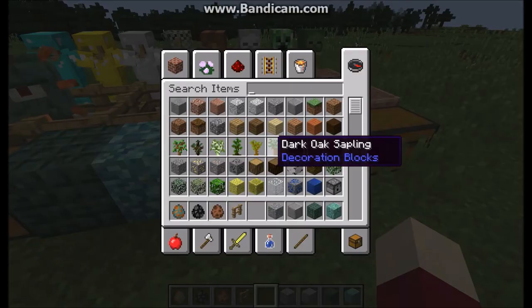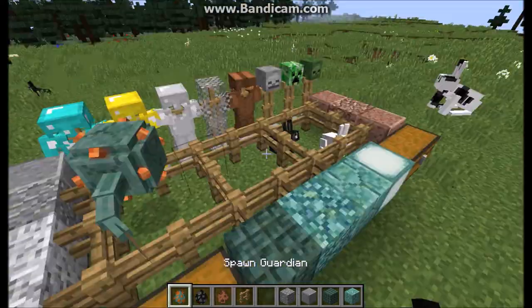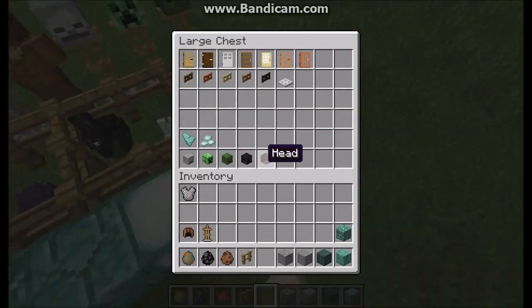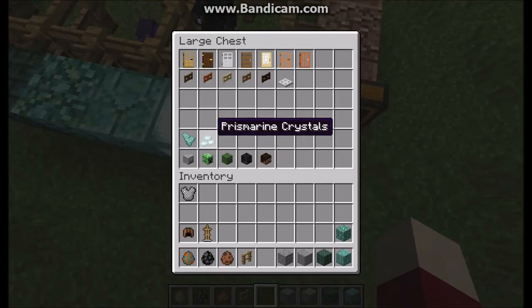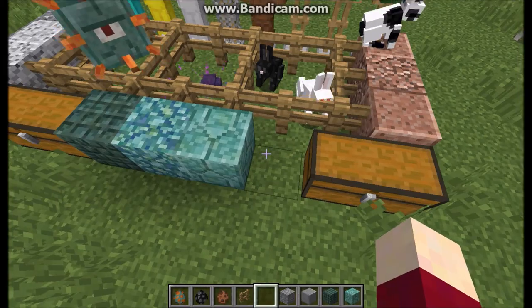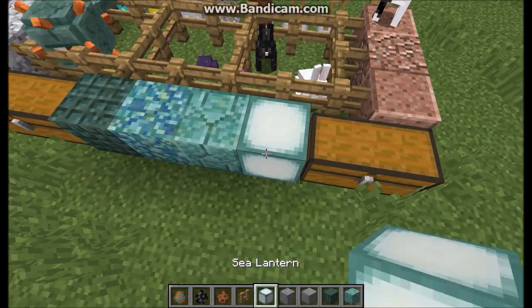Just to let you know, if you kill a guardian it does give you prismarine crystals. The prismarine crystals go into shards and then into the prismarine block. And that over there is a sea lantern — it lights things up underwater.